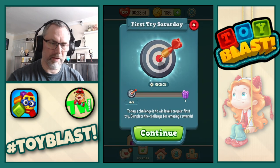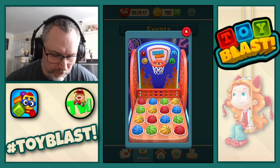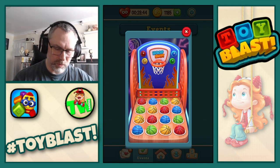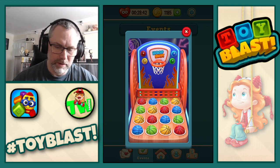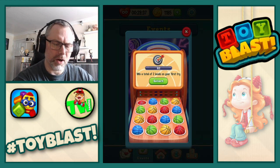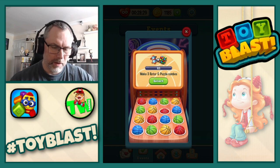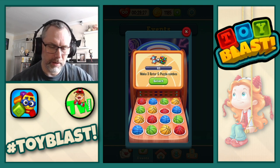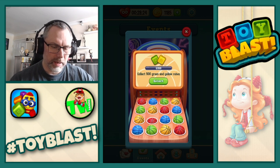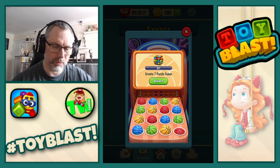Daily Challenge, which is First Try Saturday and Hoop Shot. As I found out last week, each ball is a different thing. So we're going to do reds first. It's either win a total of two levels on your first try, make three rotor and puzzle combos, collect 500 green or yellow blocks or cubes, and create seven puzzle cubes.